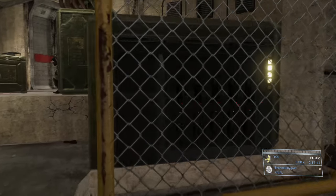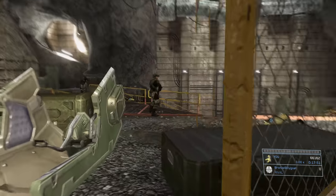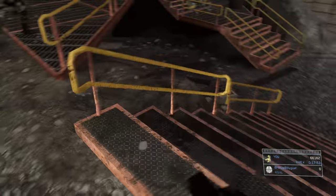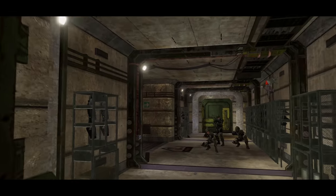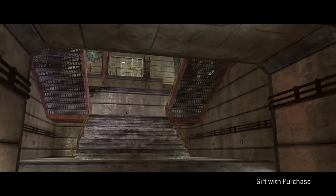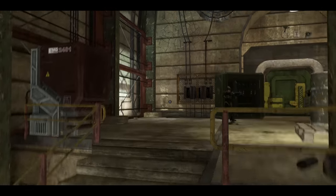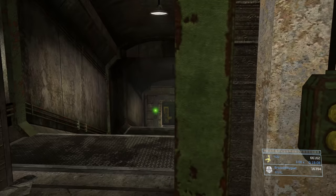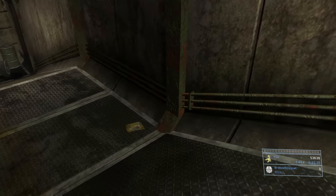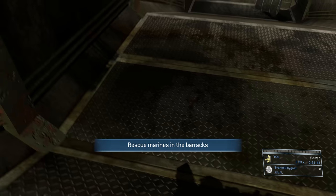Jump down now that we've killed most of them — there could still be some alive in hiding. Go back first to get some BR ammo from the big crate right here. Keep the brute shot for now even if it's empty, because we're going to switch to a full plasma pistol. The ones on the ground are low on ammo since they were dropped by buggers. Hit your equipment button to get rid of any equipment you might be carrying. Up ahead we're going to do a little checkpoint manipulation — you don't get a checkpoint when you're meleeing, so keep hitting melee as fast as you can as you walk forward.